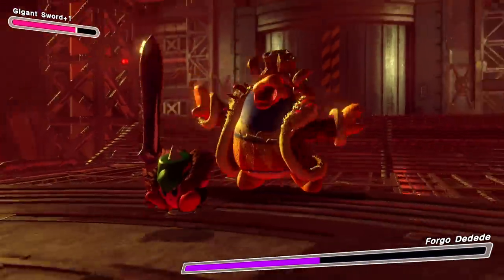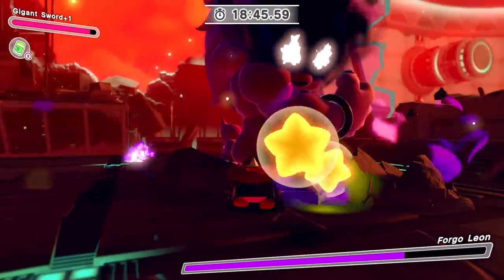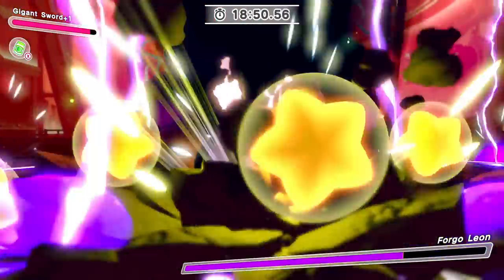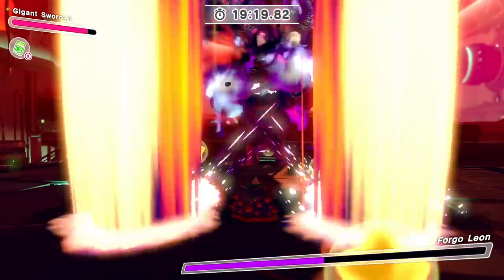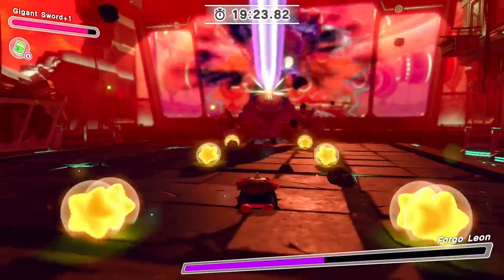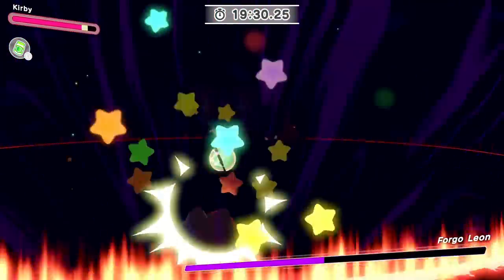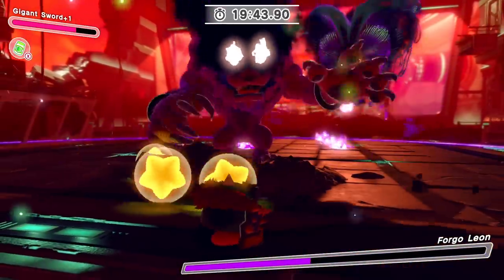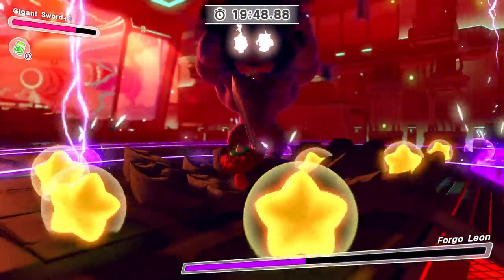Forgo Leon will slash, claw, blast lasers, different projectiles, and even lightning at Kirby, but none of them pound through the magical shield. Even his giant laser blast out of his mouth won't penetrate it, which is crazy. However, when Forgo himself appears, he has an attack powerful enough to knock the copy ability right out of Kirby — there's nothing he can do about it, and this isn't even a command grab, it's a pure attack. So Forgo has a sleeve up on Kirby.